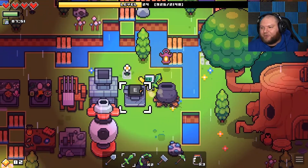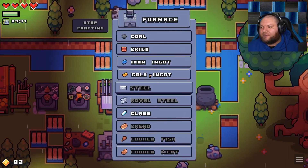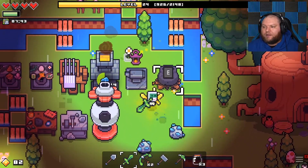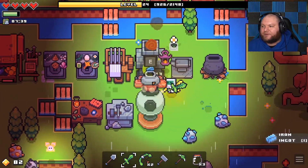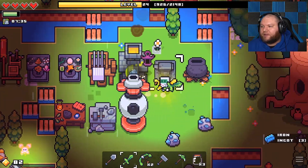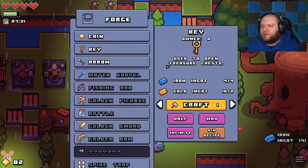Let's go make a key. I need four iron ingots — one, two, three, four, go. I don't know what I did to get that chest, it just popped out of nowhere for some reason. That was so weird. Alright, double items — I'll take that. Give me one more. Boom. Key crafted.